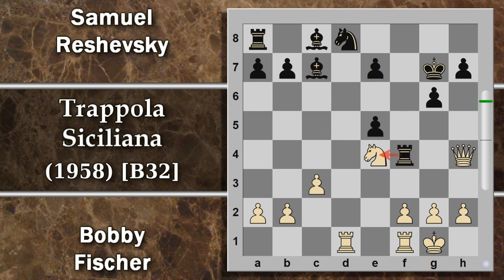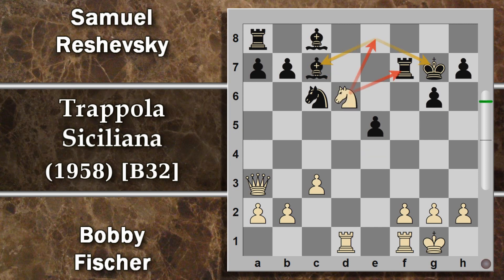La donna attacca sia cavallo che donna, però la donna prende comunque in e7, perché guadagna un tempo con lo scacco, tra l'altro minacciando pure l'alfiere. Quindi questa minaccia sul cavallo può essere in qualche modo trascurata, costringendo Reshevsky a rientrare in difesa con donna a3. Per cui cavallo c6, sembra che il nero possa respirare un po', però c'è sempre il cavallo bianco che ritorna in auge con cavallo d6. A questo punto il nero è costretto al cambio, torre per d6. Più si assottigliano le file del nero, più perde speranze.